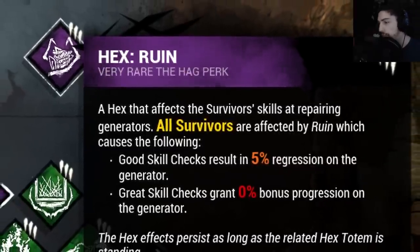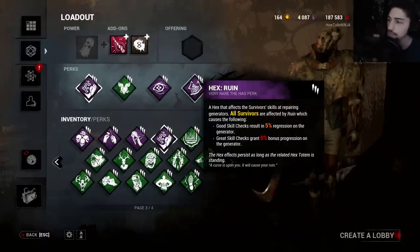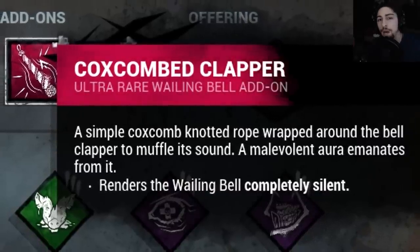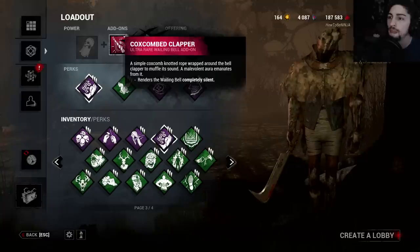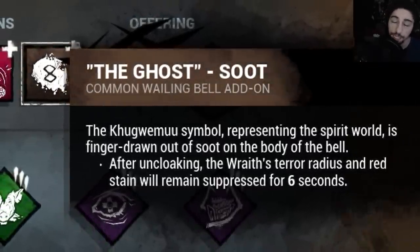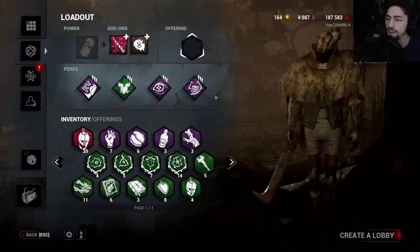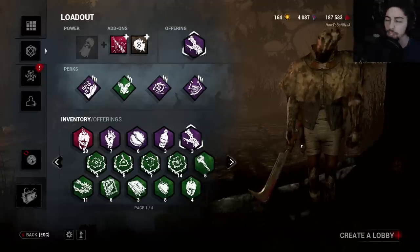And then we got Hex Ruin to slow the game down just a little bit. We got three games in this video, and I just decided to do the intro last, so it's not really an intro but it's still going to be put as an intro. For add-ons, we got the Coxcombed Clapper - makes the bell completely silent, you don't hear it when I'm going into invisibility or coming out of it. Then we got the Ghost, which after uncloaking, the Wraith's terror radius and red stain will remain suppressed for six seconds. I have no idea why this is a common add-on, but it's actually an amazing add-on. This should not be a common add-on. I think for an offering I just used Puget Oak. You guys will see how good these two add-ons are in a minute.